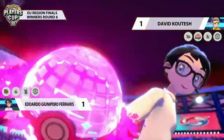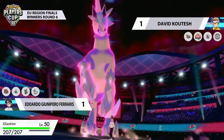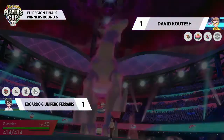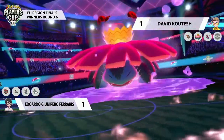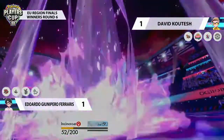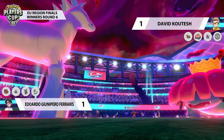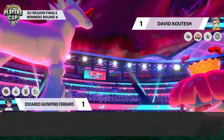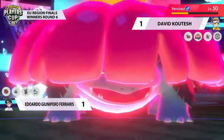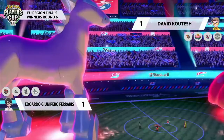It's time to also see the Dynamax on Eduardo's side. It shouldn't surprise you that it is going to be Glastrier with that massive attack stat, hoping to withstand some of these attacks from David's side and then dish out some big damage of its own, and potentially get that Chilling Neigh boost to really snowball the rest of this game. But Max Ooze coming out here from Venusaur right into the Incineroar doesn't do too much damage. But the most important part is that Venusaur's special attack and Porygon-2's special attack are going to rise.